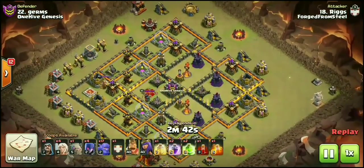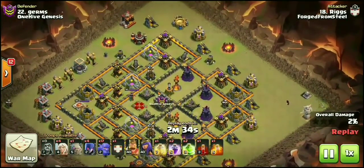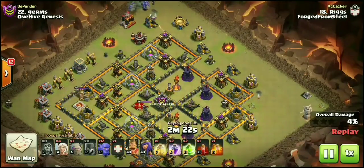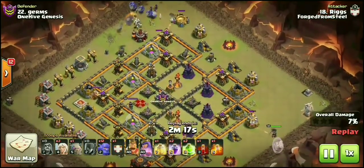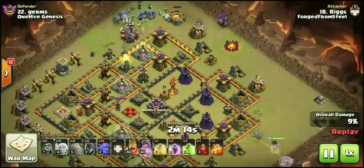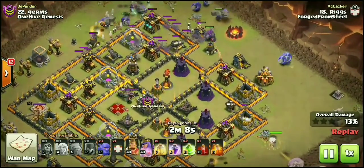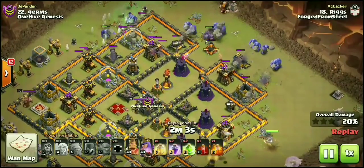The very next attack strategy we're going to be covering — we just recapped the different dragon variations in the current meta. The next one isn't something brand new, but it is something we've noticed creeping back into the meta, and that is variations of Witch attacks. The first time we saw it come back — where we hadn't seen it for a very long time — was when we had our arranged war against Elite Gaming.